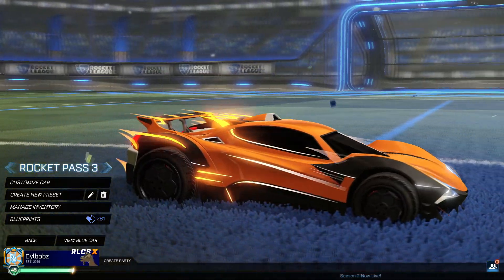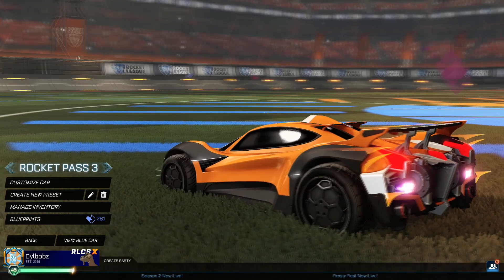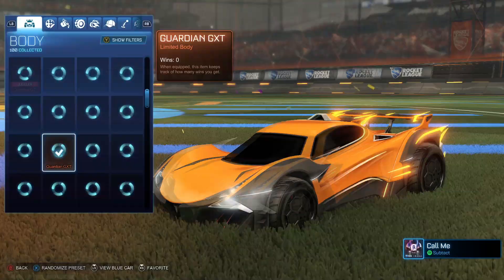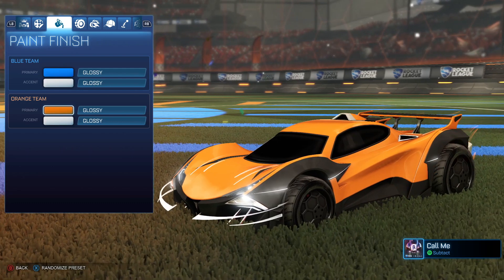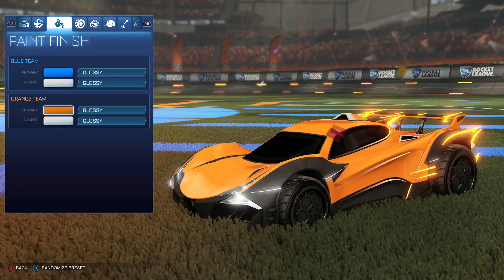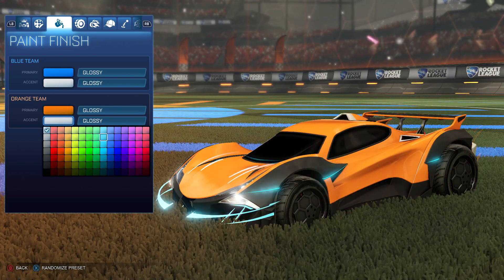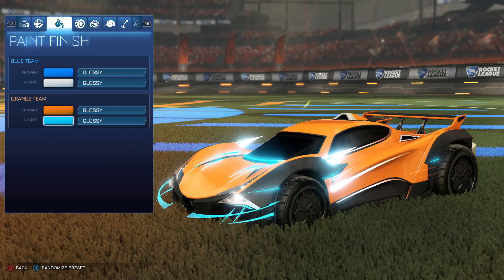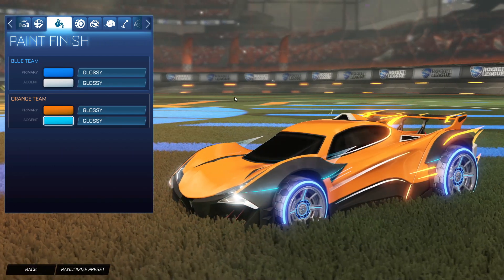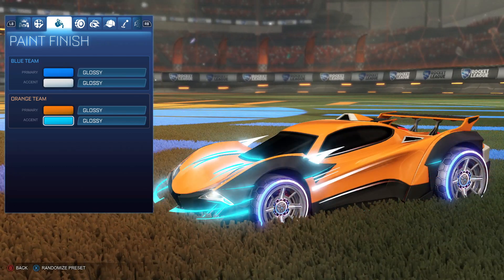Now we're on to Rocket Pass 3, and this one is super slick. It's called the Guardian GXT, and I really, really like this car. The lights on this car actually fade from one colour to another, and this is the non-painted version. The primary colour determines the back of the lights — for example, if it's orange, they fade to orange at the back. And the front of the lights are determined by the accent colour. So we could set up a blue to orange fade, and it looks really cool. This works really well with something like Apex wheels, which also change from blue to orange.